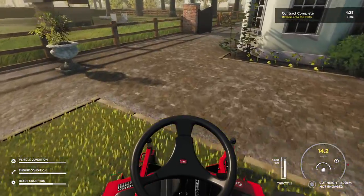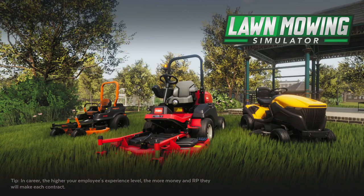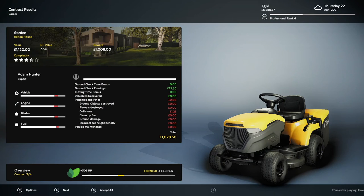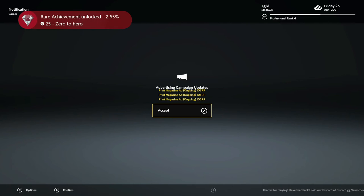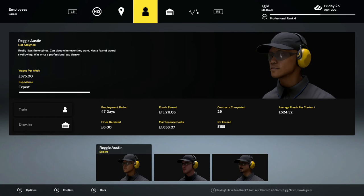Back again. Four minutes, 30 seconds — new record. Ram into the trailer on the way back in. This time we did the ground check. Look at that, ladies and gents — our employee is an expert! That will pop the Zero to Hero achievement for training an employee all the way up to Expert level from Apprentice. It took 47 days, but that's the longest you should expect if you're using them every day and have done your nine training sessions. Our employee decided to go out sick a couple of days and on vacation once, and we hired them before we actually had a mower for them to use.